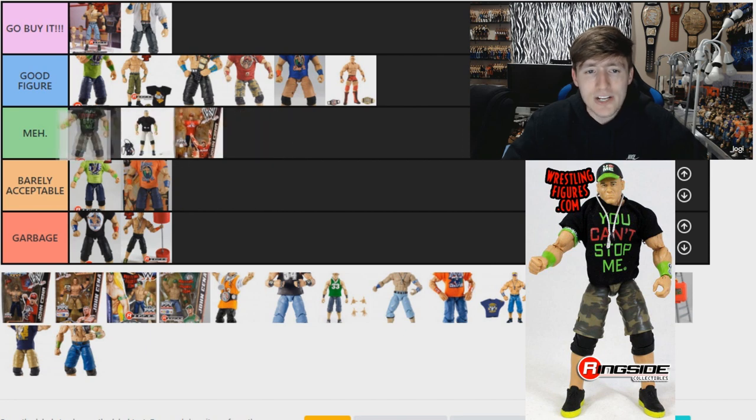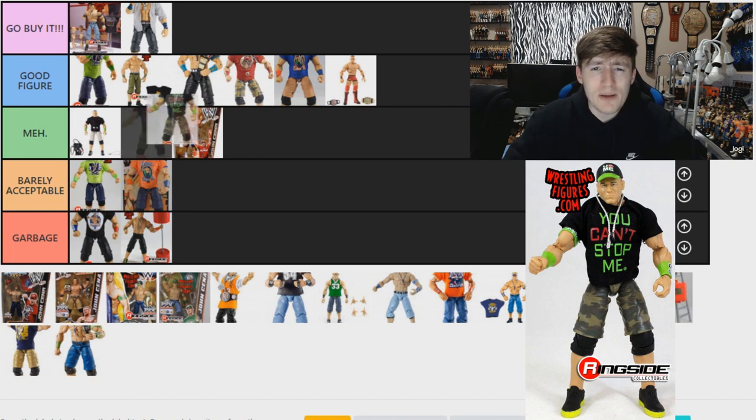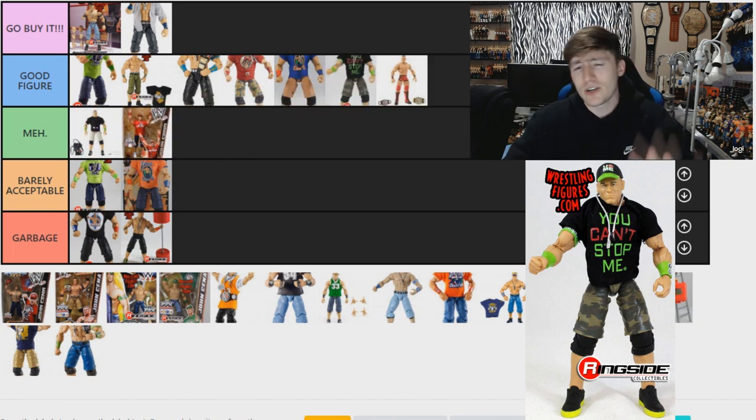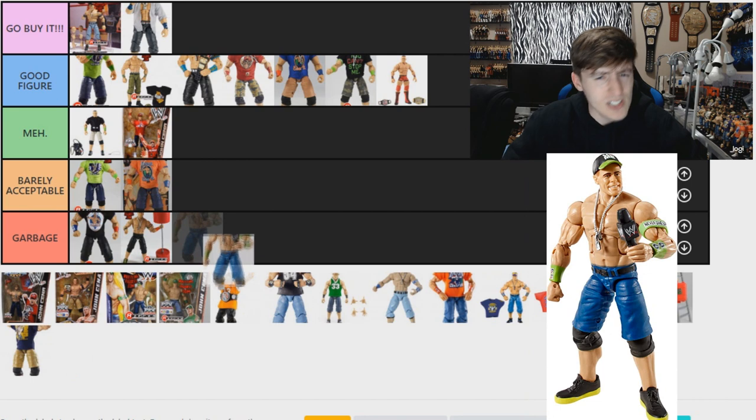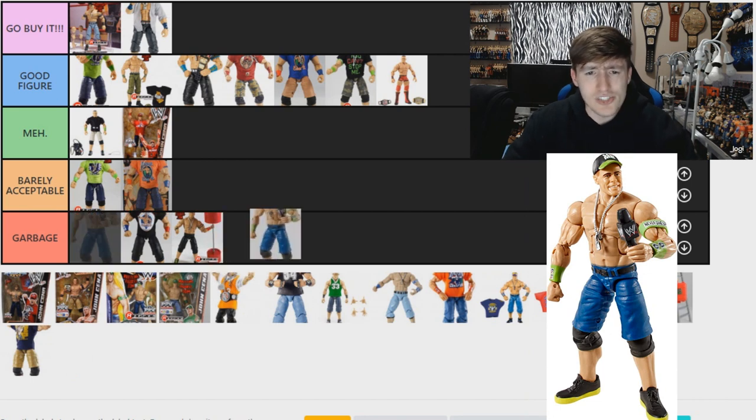The Elite 34 Cena — I started putting it in Meh, but I'm going to go Good Figure because I do like the camo shorts. I wasn't a big fan of the lime green attire and the head sculpt still isn't great, so I'm deducting some points. It's going under Good Figure, slightly below the Elite 37.